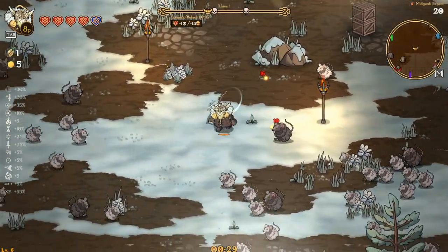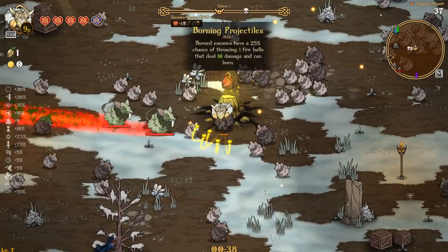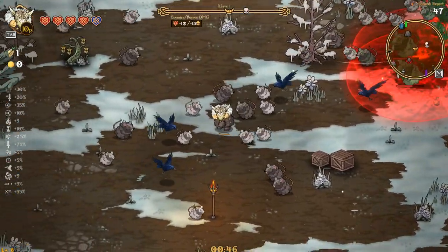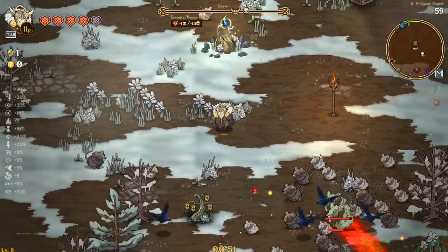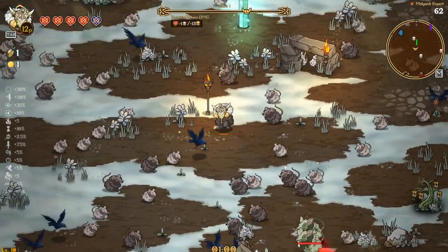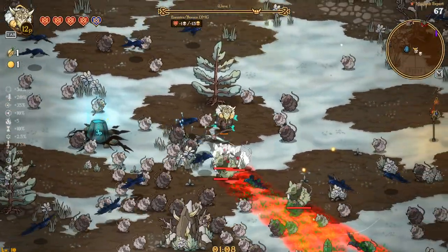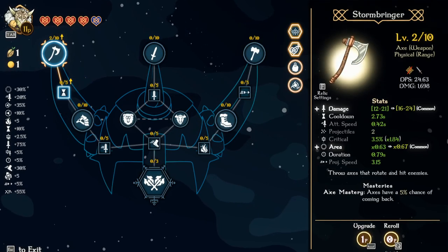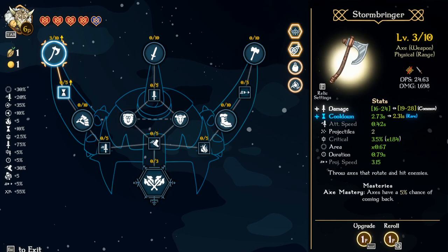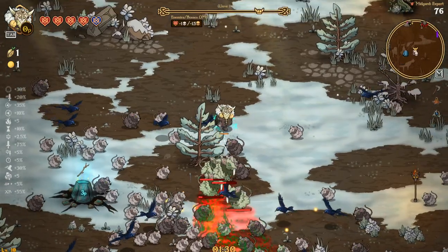We do have Move Speed and Attack Speed as our Shrines. Burned enemies have a 25% chance of throwing a Fire Ball. So with this, going Fire Boots could be very good — could be very, very good. We'll grab you. I think I might go for the attacking all at once. Roll, roll, roll, roll, roll — holy shit, I needed projectiles there.